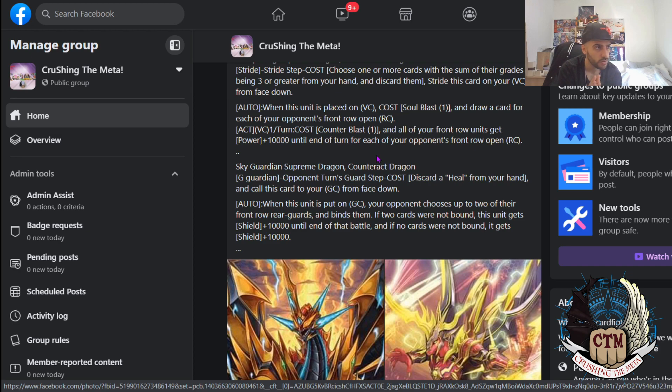Then we talk about the G guard again. The first part of the ability is G guarding, and then when this unit is put on the guardian circle, your opponent chooses up to two of their front row rearguards and binds them — up to two. If two cards were not bound, this unit gets shield plus 10k until end of the battle. If no cards were bound, it gets another 10k — so basically it could get another 20k. Looking at the other G guards, I would not say that this is one of the best. It's a little... you could still also retire a rested rearguard, so I don't know. I'm not very sold about both of these cards actually.